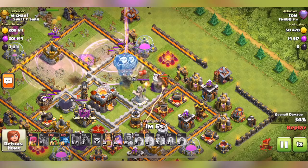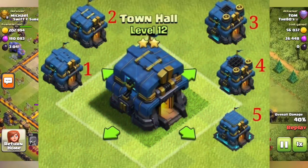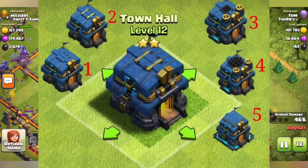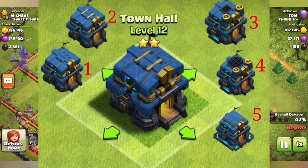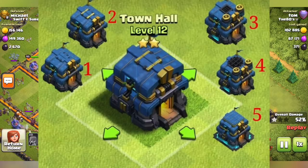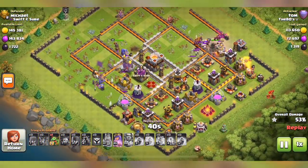Next up are leaked photos of the five different levels of the new Town Hall. You can see them on screen. I believe all of these variations are the Town Hall before the Giga Tesla pops out. This new Town Hall feature sort of reminds me of something I predicted about two months ago — that we'd get a Town Hall 12 with a geared-up twist, and in a way this is basically a geared-up Town Hall since it combines a defense with the Town Hall itself.